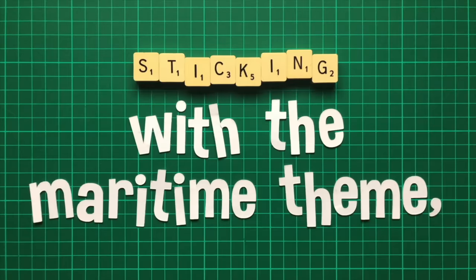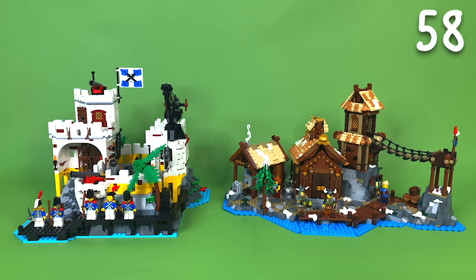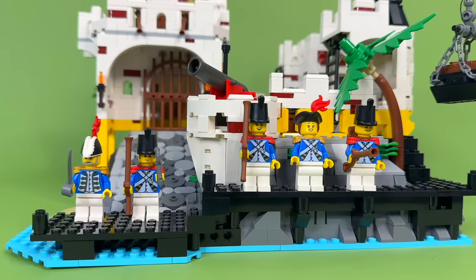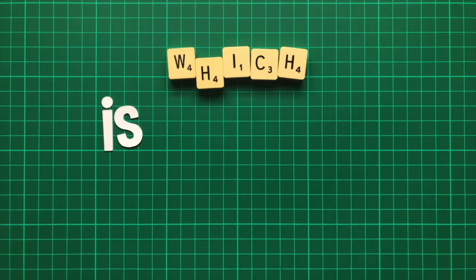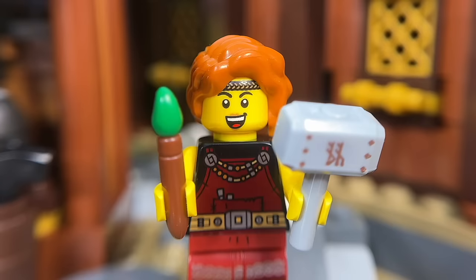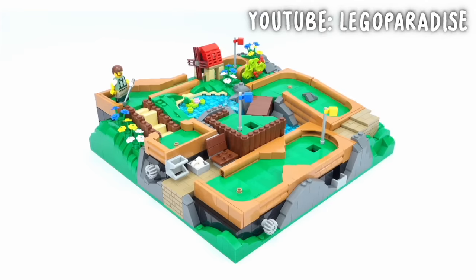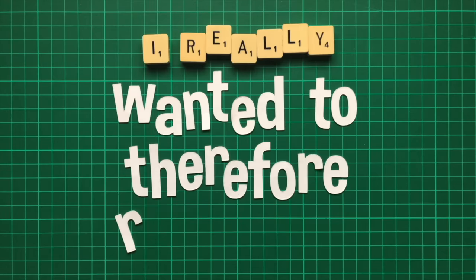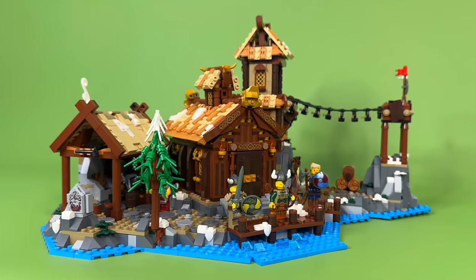Sticking with the maritime theme, I built the Eldorado Fortress and the Viking Village. The fortress is a remake of a classic pirate set, and the colours are therefore quite retro and basic, which isn't really my thing. The Viking Village was voted for in a LEGO Ideas runoff, beating my all-time favourite submission, Mini Golf, designed by LEGO Paradise. I really wanted to therefore resent it, but I ended up quite liking it instead.